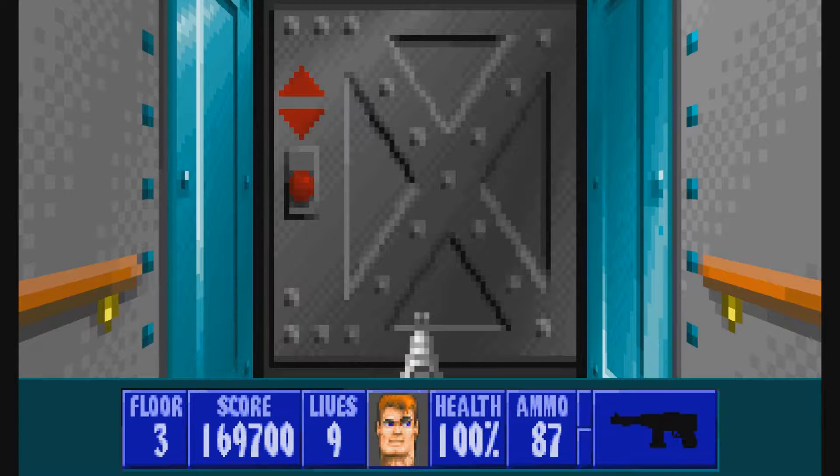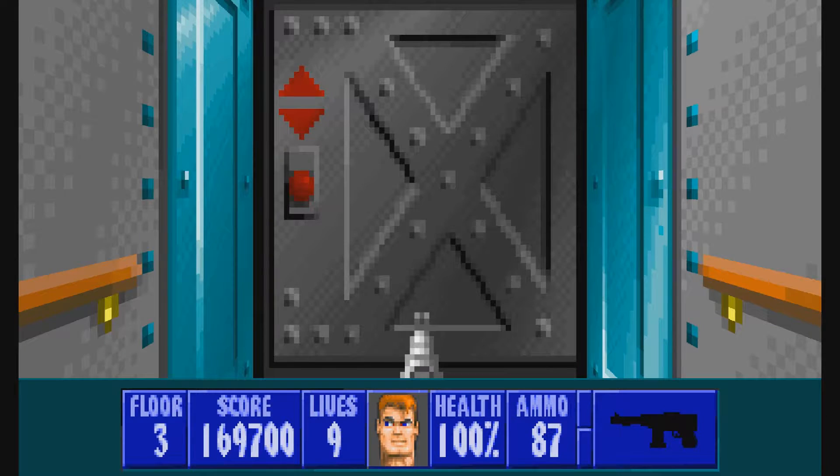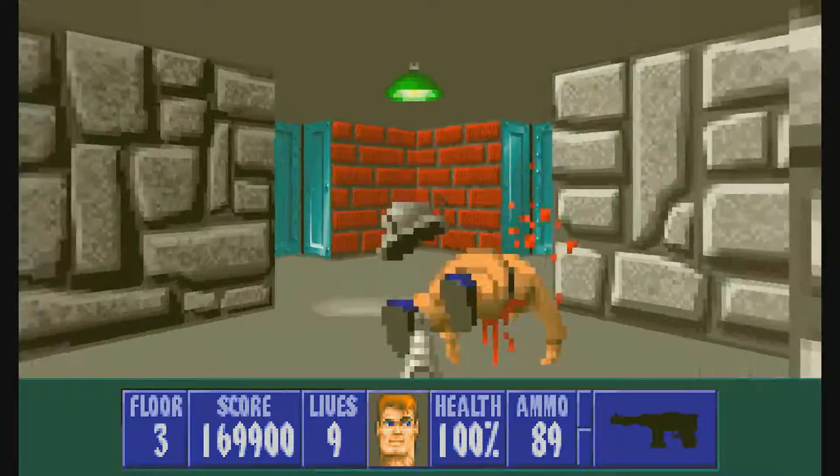Alright guys, here we go with level 3 of Spear of Destiny. One thing I've noticed — these levels have little names to them according to ECWolf. This one's known as Cave-In, level 2 is Corridors of Confusion, and level 1 is Entrance to the Tunnels. I don't know if these are official names that id Software gave these levels, but I guess it doesn't really matter. Let's just go over this way.